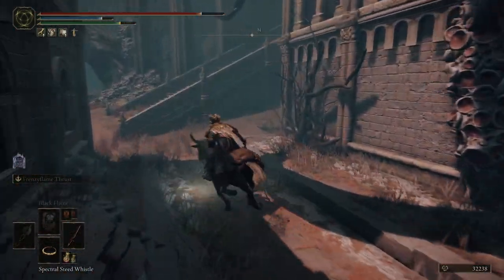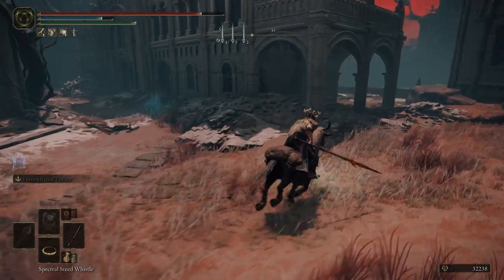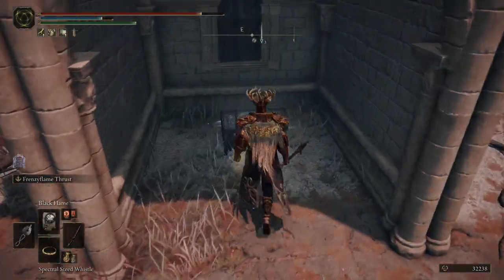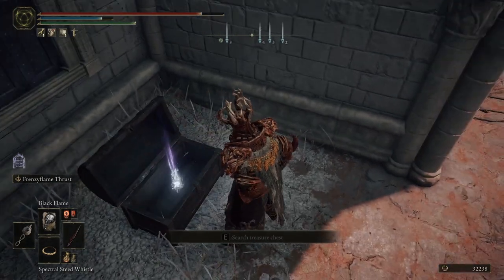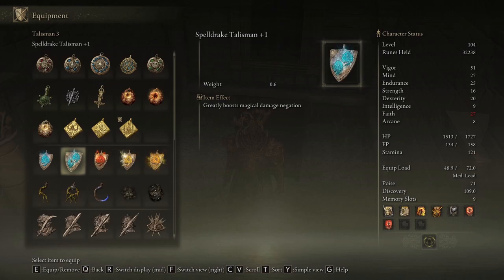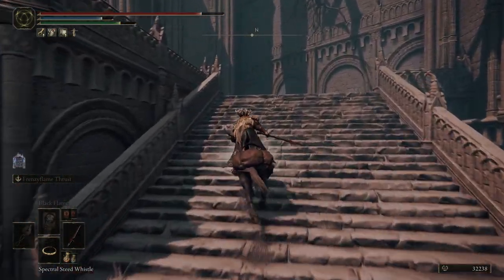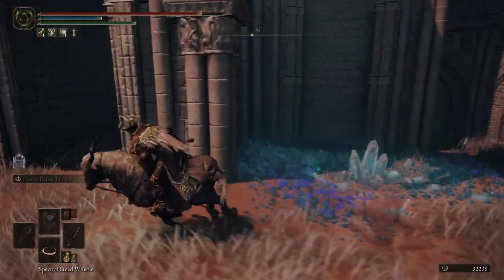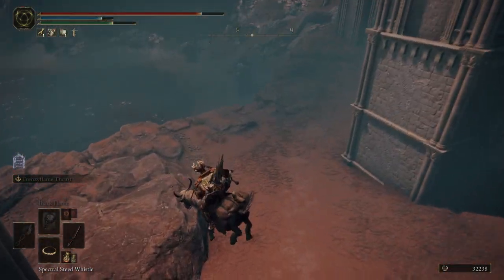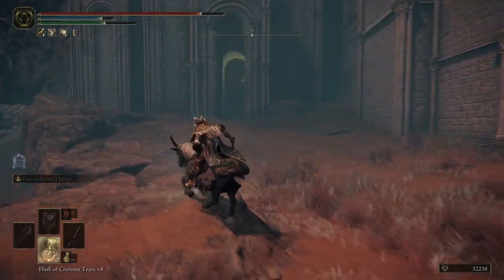I don't have time for that enemy. Let me just go to the other chest. Another epic item — the Spelldrake Talisman. It greatly boosts magical damage negation. This is the plus one version. So there was another seal in here. Let me see if it opened — it did. I also saw some kind of boss fight in here.